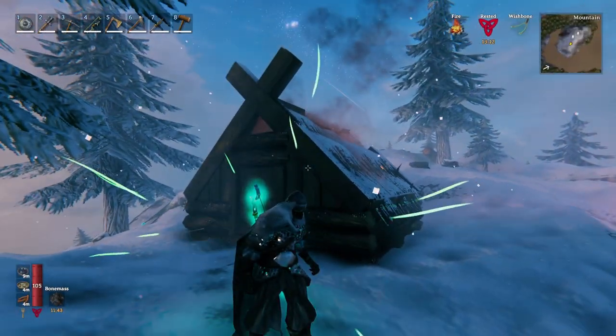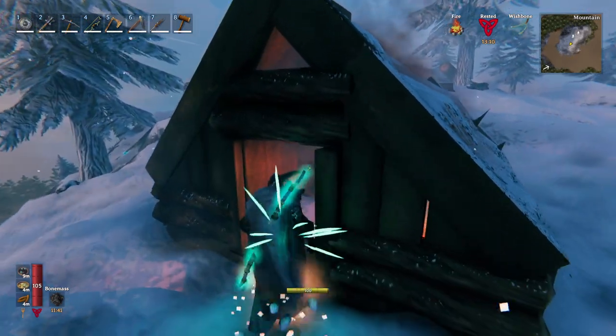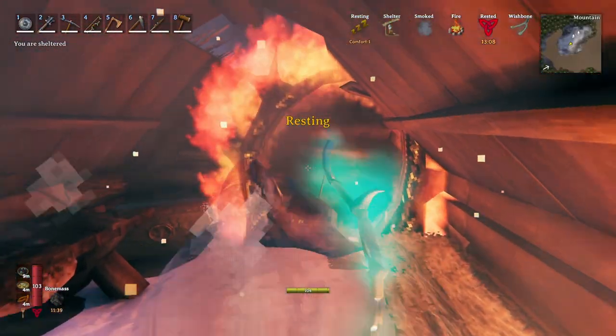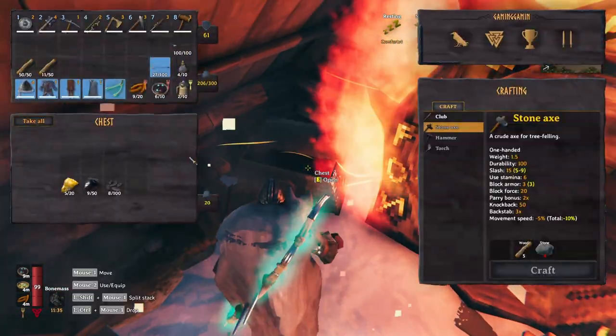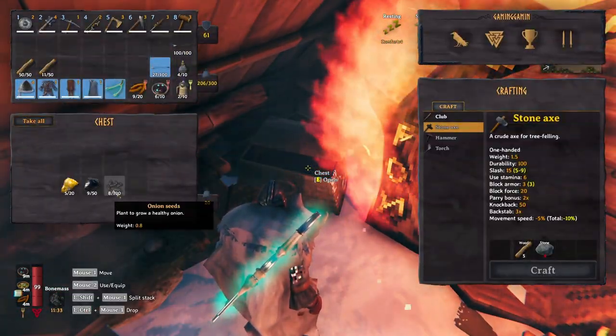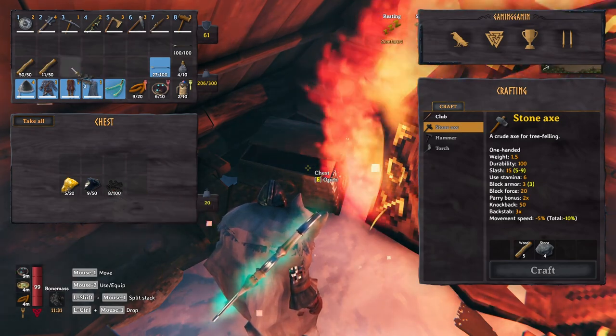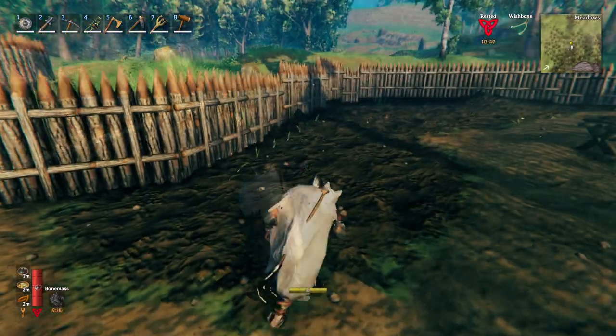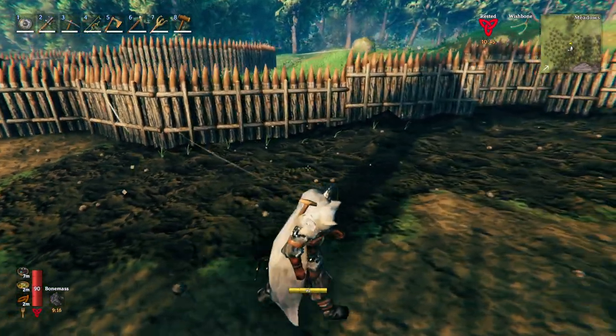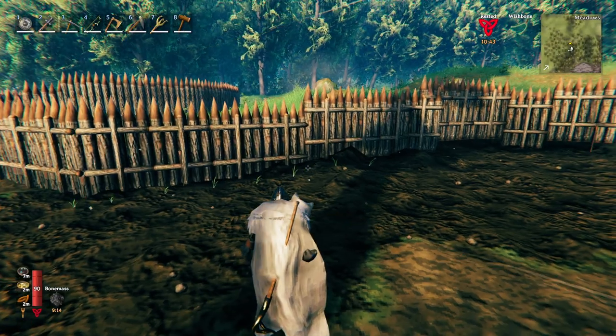I'm gonna cut some wood and renovate the house to have a safer spot for the portal so it doesn't get destroyed instantly. Oh there's a chest I never saw — onion seeds! That is awesome. We know what we're gonna do — gardening time! All the turnips have been collected and I planted the onions. While that's growing I'll mine the silver on the mountain.